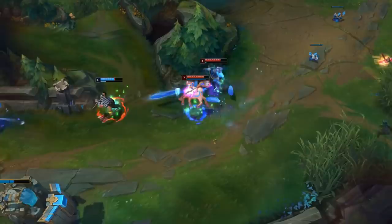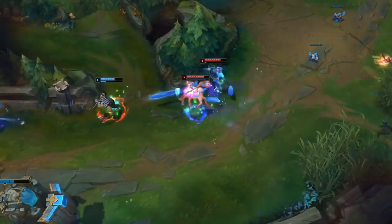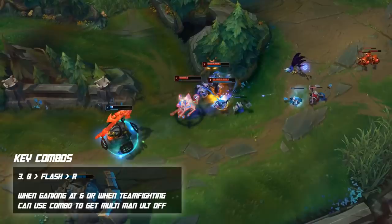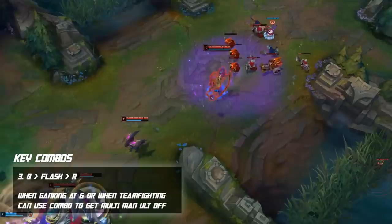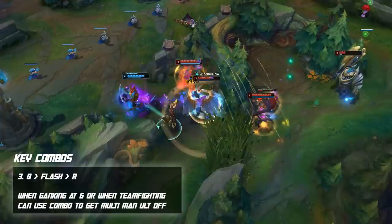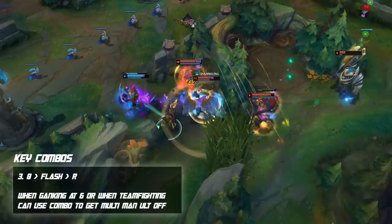A combo you can use when ganking at level 6 or throughout the game is Q-flash onto the opponent and then immediately use your ultimate. If you're coming in for a gank and want to guarantee a multi-man ultimate, look to Q-flash, get an instant proc of your passive on the opponents, then use your ultimate to lock them down. This is a really deadly gank combo and works well in teamfights too if you can find enemies grouped up for multi-man ultimates.